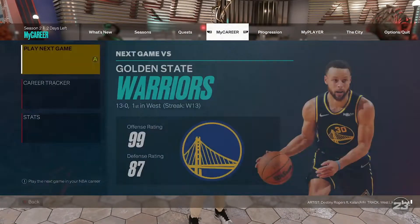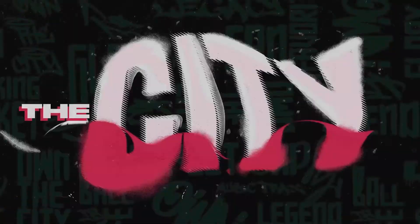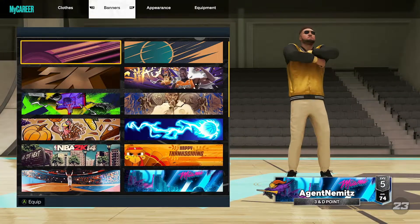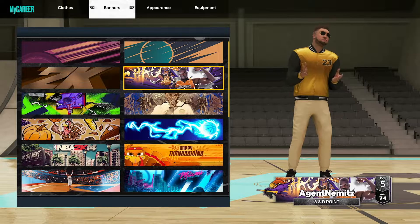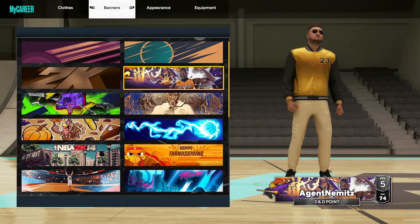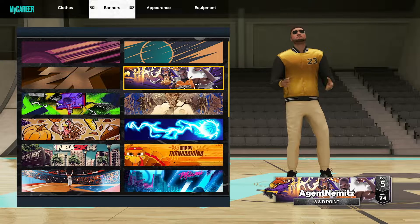I'm going to pull up the menu here and go to My Player and Appearance — that's where it's under — and then go over to Banners, and here's the Shaq one. So that's what it looks like. It's Shaq flexing and he's got his dunk man, or whatever you want to call it — the Shaq logo kind of. That's pretty cool. I like it. So that's the new one for this week.